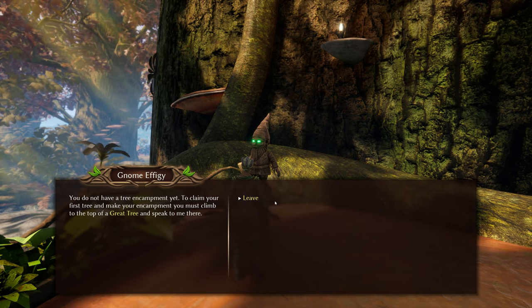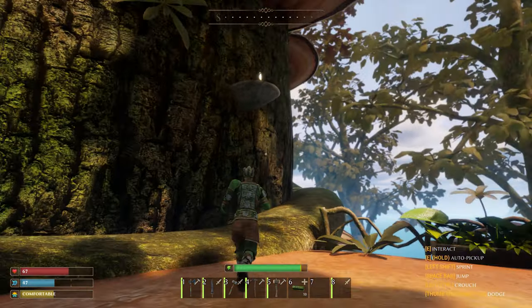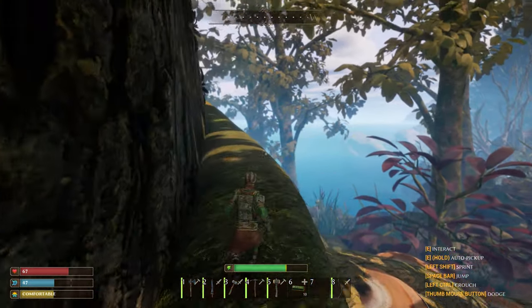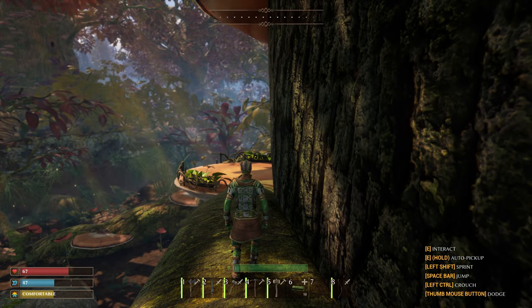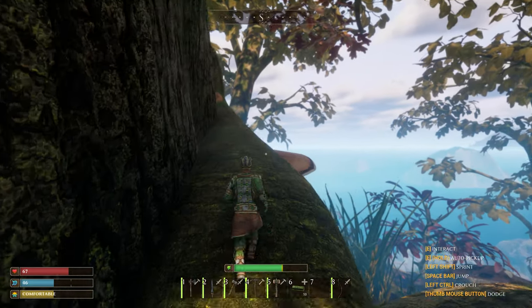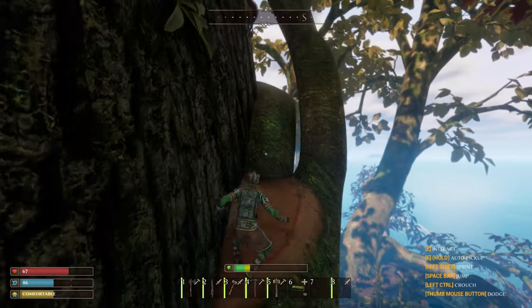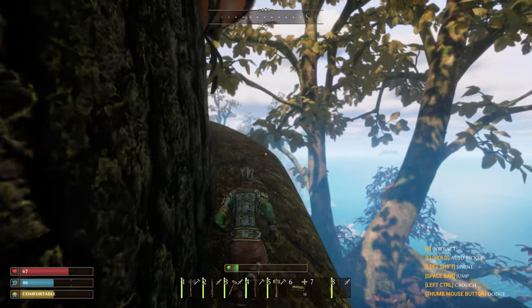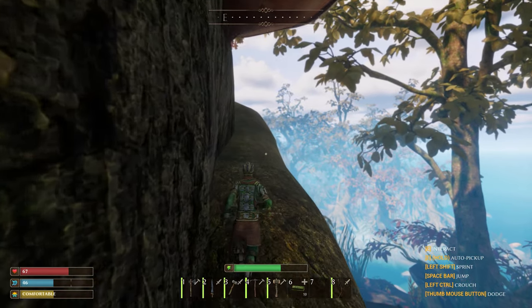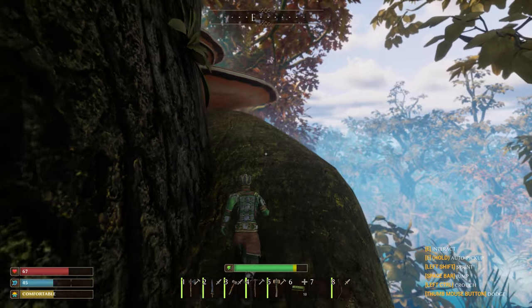'To claim your first tree and make your encampment, you must climb to the top of a great tree and speak to me there.' We are down here face to face right now — can we just skip all the small talk? There's supposed to be a place to have an elevator to go up and down, and I'm guessing there's no creatures up here. I just did minimal research and then figured I would jump in and try it out.